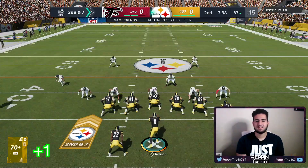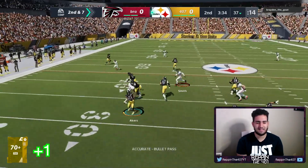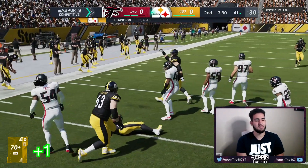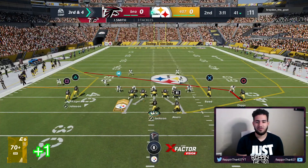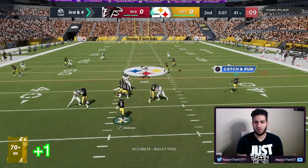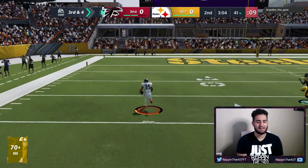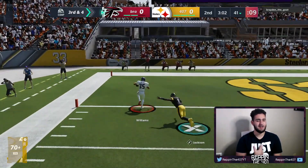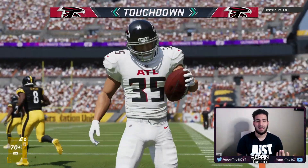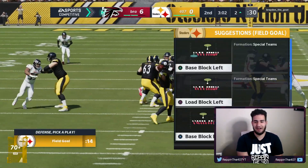Second and seven, first pass play — going to Cam Acres, tried to get around my lineman but that works, we picked up some yards. Third and four — I feel like Cam Acres might be open on the outside, but that is a terrible pass. I lost the pack right there just because of that terrible pass — that clearly wasn't my fault. I now have zero packs.